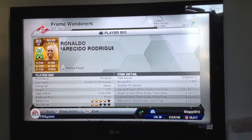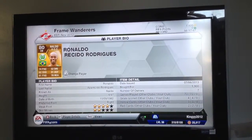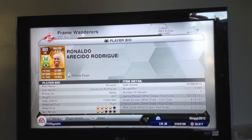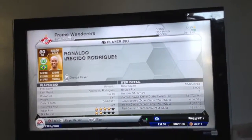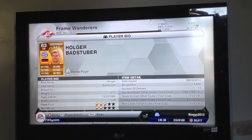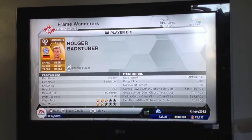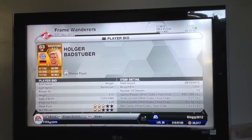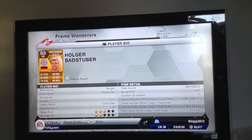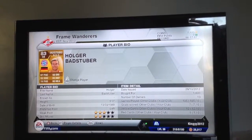The first centre-back is Naldo with 74 pace, 1,900 coins. His 4-star weak foot is pretty good and 81 defending as well. The other centre-back is Badstubner — sorry if I didn't pronounce his name right — 1,600 coins, which I think is brilliant. I know his pace is bad, but 83 defending and 80 heading is pretty good.